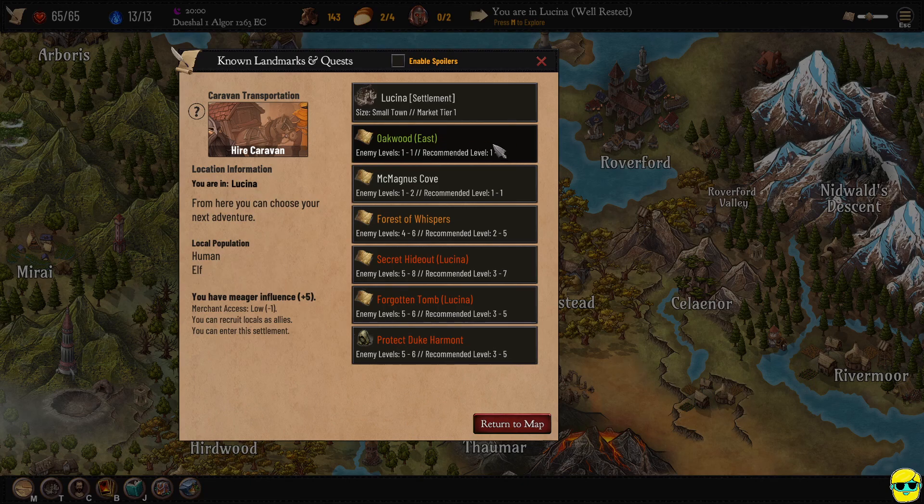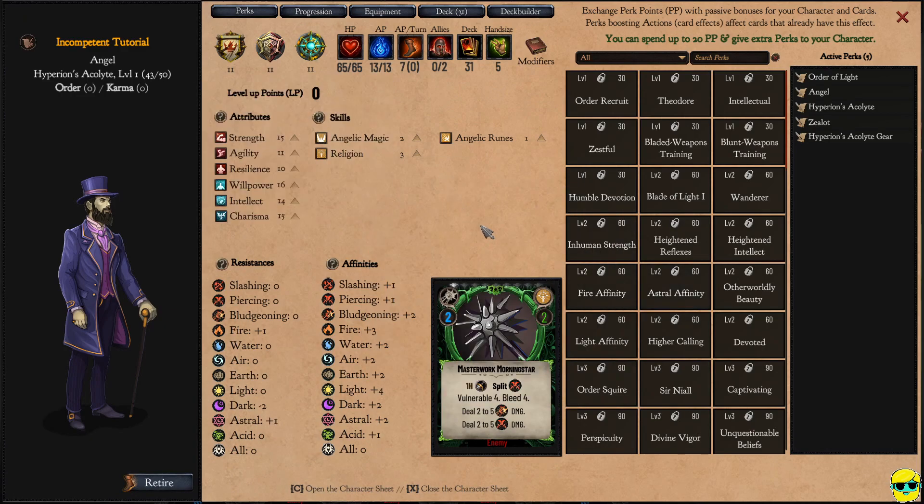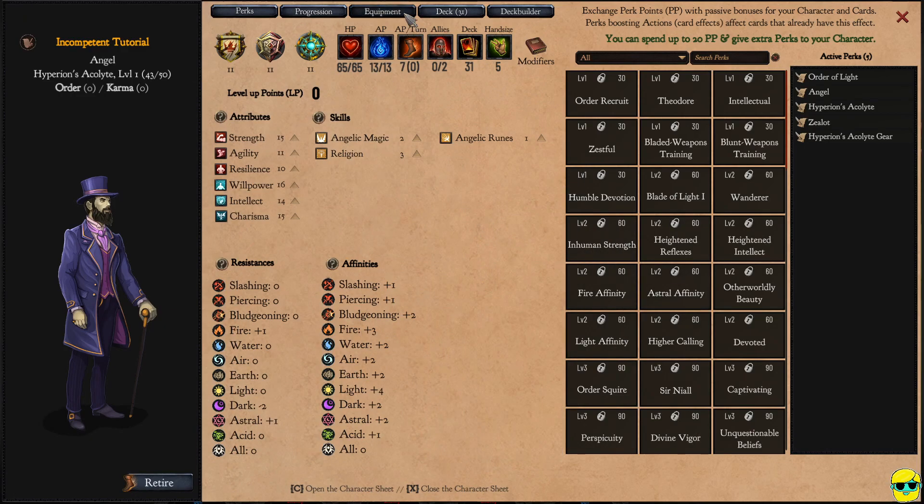I pushed the M key, went there, and we cleared it. But notice we can actually go there again. We can continue to go here and explore if we like, just to grind, and that is your choice. But let's push C and go to the character screen, because I want to talk about some of the things that we got.